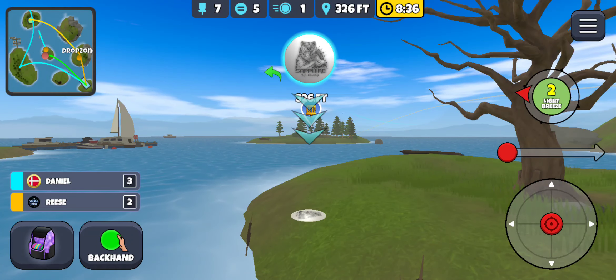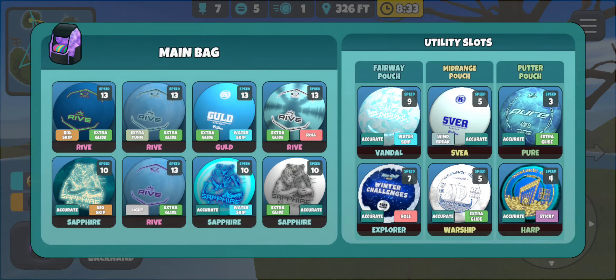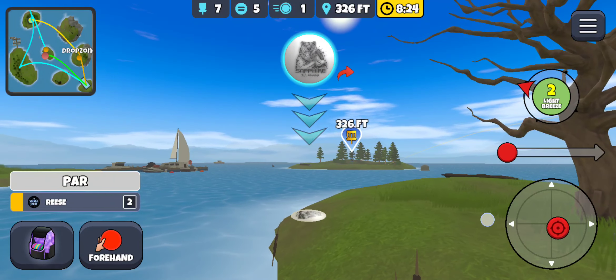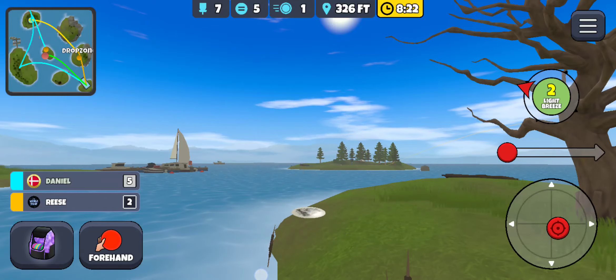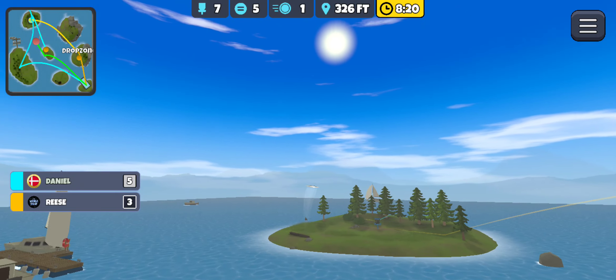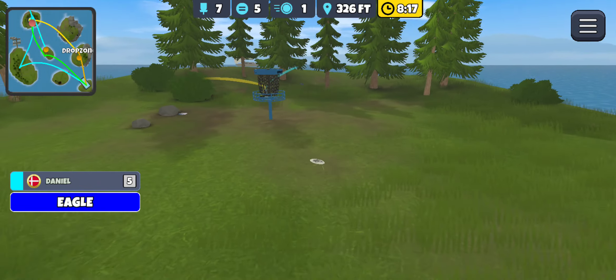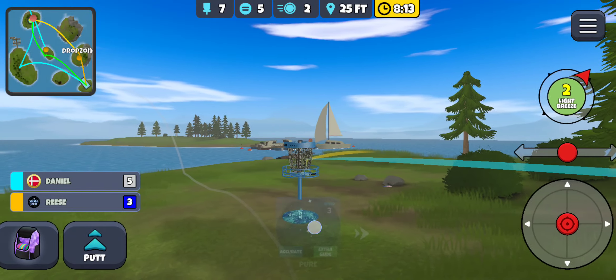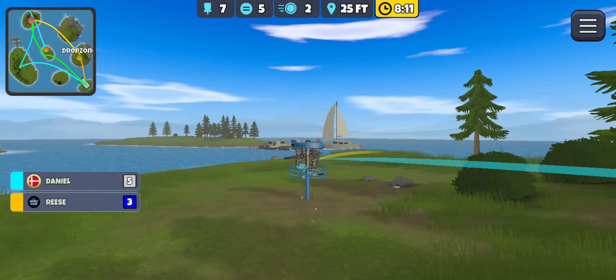I don't even know if the forehand glide can make it. I'm not sure what to do here — I don't really have much chance of making this. I'm just going to throw the forehand glide sapphire and have it be a safe shot. Since I don't have the roll sapphire, I didn't feel comfortable running that on a backhand — I was worried it was going to go long.